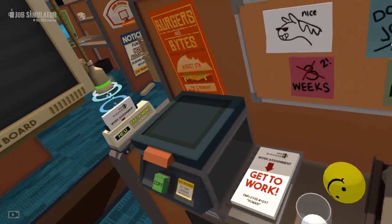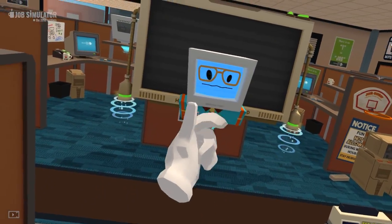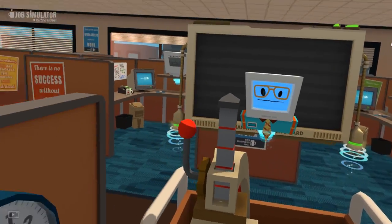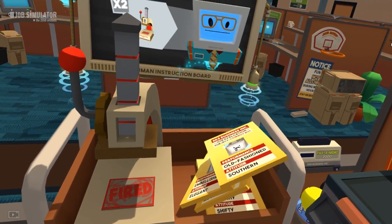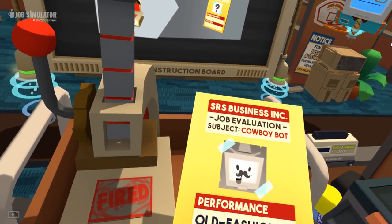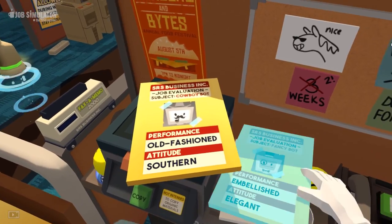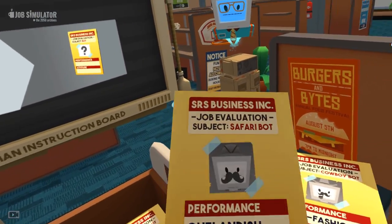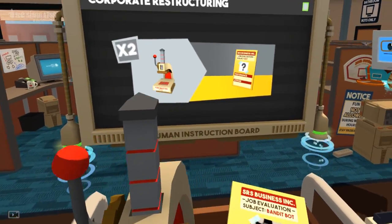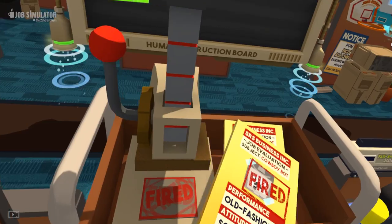Let's close that up. What do we got next? 'Things aren't going too well - you need to find a couple of parts we can let go. Take a look at these employee evaluations!' Oh man! I bet one of these is this guy - I didn't like him! Cowboy bot - performance: old-fashioned attitude, southern. Sounds bad. Safari bot - performance: embellished, elegant. I quite like elegant - we'll keep that guy. Bandit bot - sketchy, shifty - he has to go! I'm sorry, but bots have to be fired.